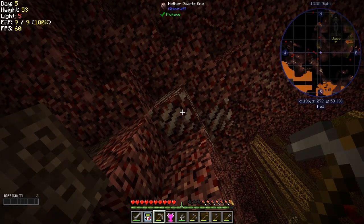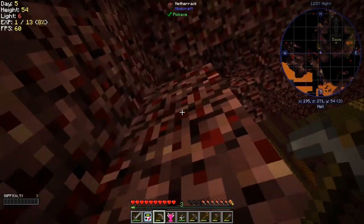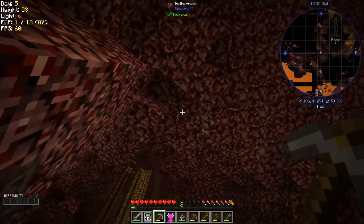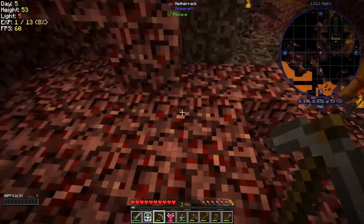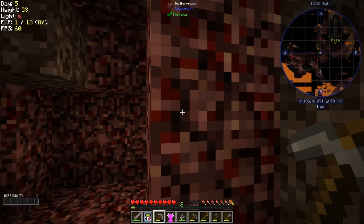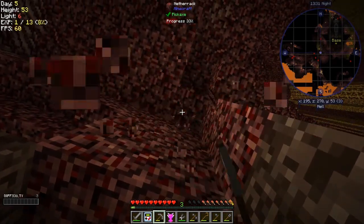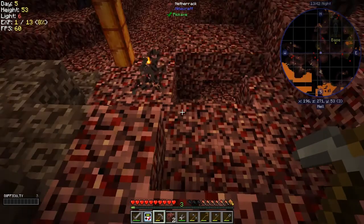Here we've got some Nether Quartz, let's get this going as well. That gave me three more — there wasn't very much there. What's this up here? Iron ore! Fantastic, let's go harvest that. Can I reach it from here? I'm too low, let's get some more blocks of netherrack. I don't want to completely break my chisel lamp — let's craft this up into a couple of blocks. I don't think I need this in my hotbar.